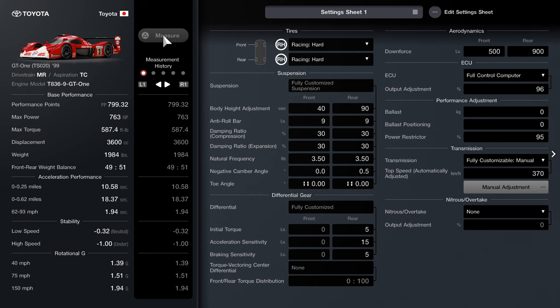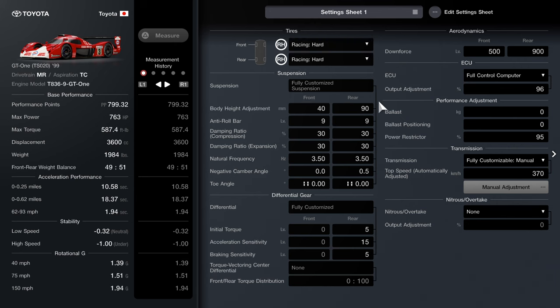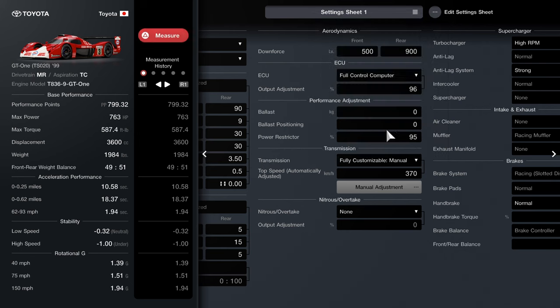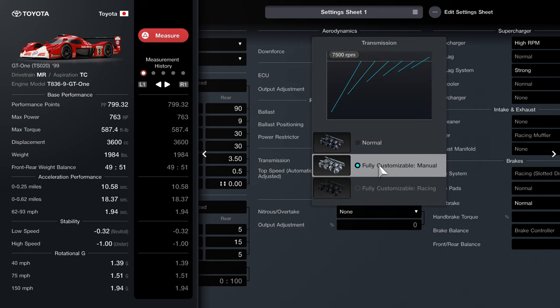Now let's move over to the setup I'll be using for this race — it's actually a pretty interesting setup. For starters we'll be using racing hards as our tire choice, which is a little bit different than what I usually use at Sardina. I recommend pausing the video and copying what I have for my suspension and also my differential, because that will really help the car a lot in the race. For aerodynamics, the front is going to be set to 500 — all the way down to the bottom — and the rear is jacked up all the way to 900 at max. For the ECU make sure you have the full control computer equipped and set that at 96. After that you're going to need to buy ballast and set it to 95. Then get the fully customized manual transmission and set that at 370.